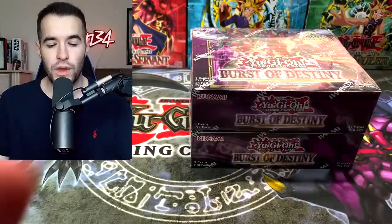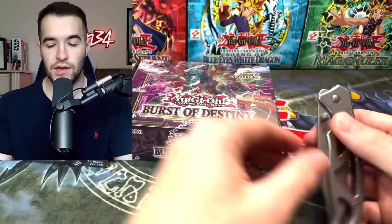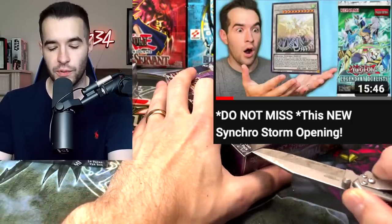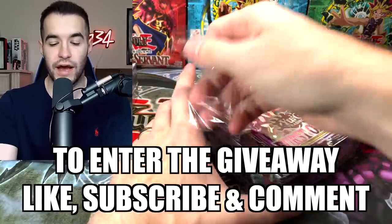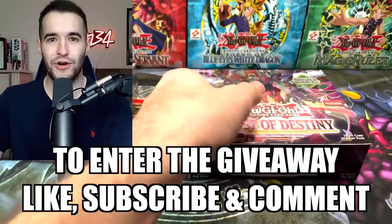So this should be a really fun opening. We have two boxes today, and as you guys remember, like we did in the Synchro Storm video where we pulled the Ghost Jar, we gave away every card pulled. We're doing it again. I'm just going to let you guys know straight up, if I pull a Starlight Stratos for one of you guys, I'm going to cry. But we're giving all these away.